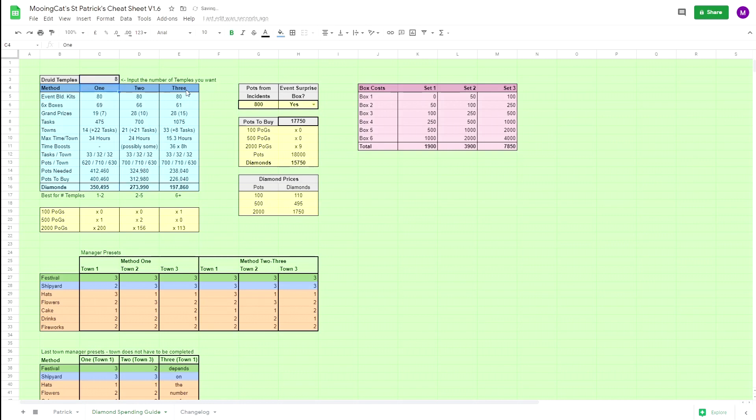This is definitely very hectic, but it is much cheaper if you plan to go really big on this event. I probably wouldn't recommend going for any more than 3 druid temples — I don't think it's worth spending more than that. Even 2 is good enough. So if you're planning to spend diamonds to get more than 1 druid temple, I would probably stop at 2. Personally I'm only going for 1, but I wanted to make this for those who want to buy druid temples and show how to do it most efficiently.